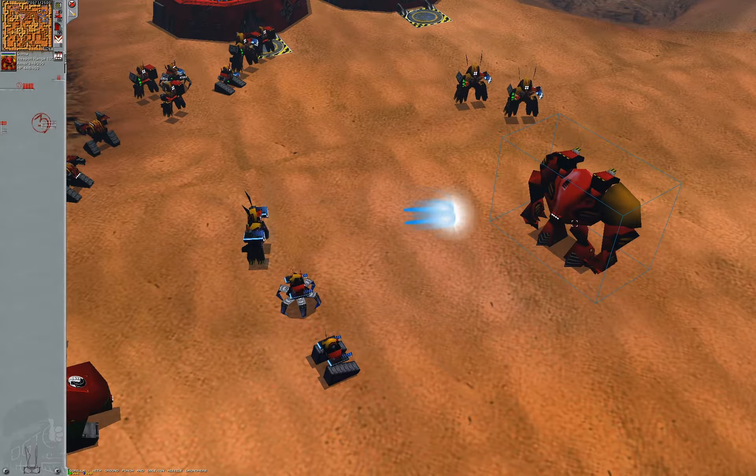Judas' treachery weapon is also a projectile, which means that if you're skilled enough, you can have the enemy miss you with it.